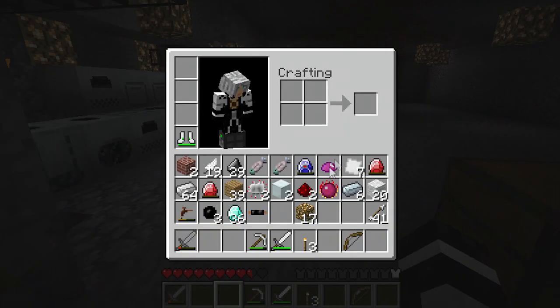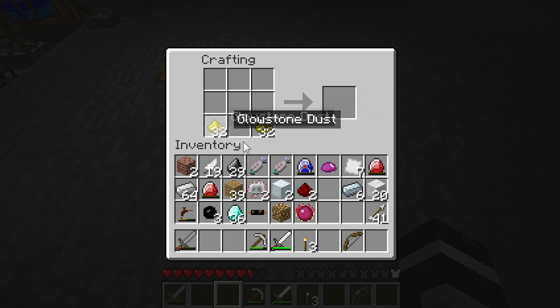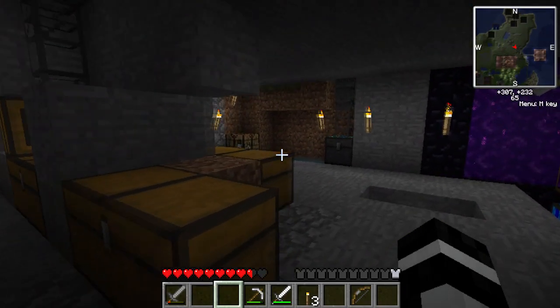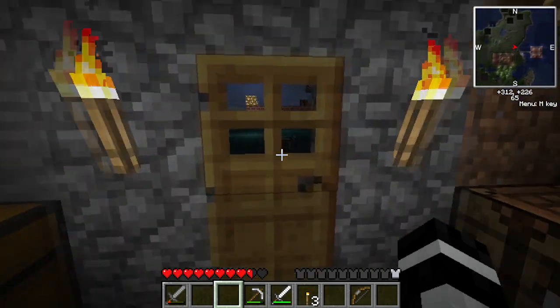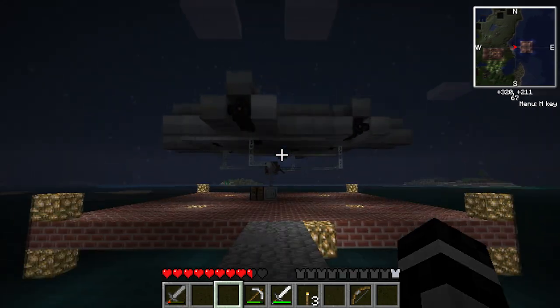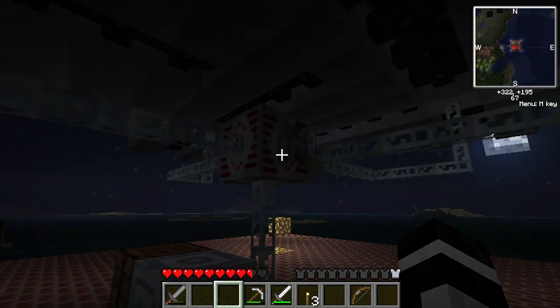I got enough glowstone, and then with Equivalent Exchange I can make dust, so that's good. Once you get to the point in the game where you can pretty much make anything out of anything else if you don't have it. Another lapatron and my iridium plates — quantum suit leggings! It is almost nighttime, so I'll just charge these up a little bit. I probably don't have another million EUs to fully charge them, but I'll get them maybe to halfway. And once those are charged up, I'll build the next part of it.